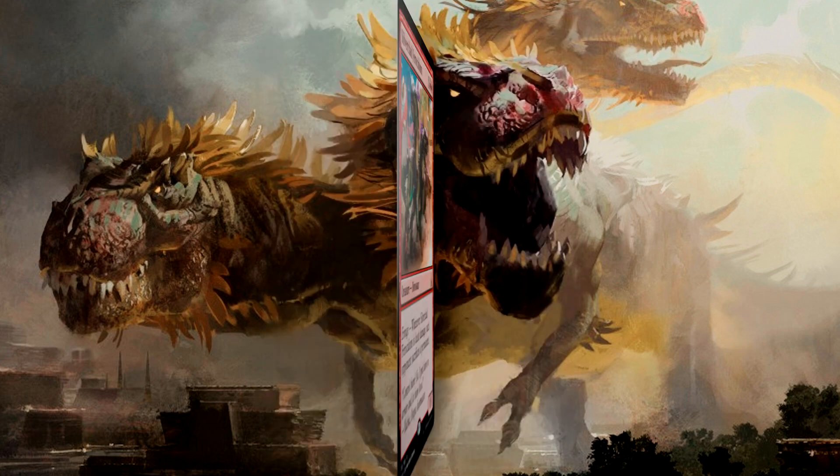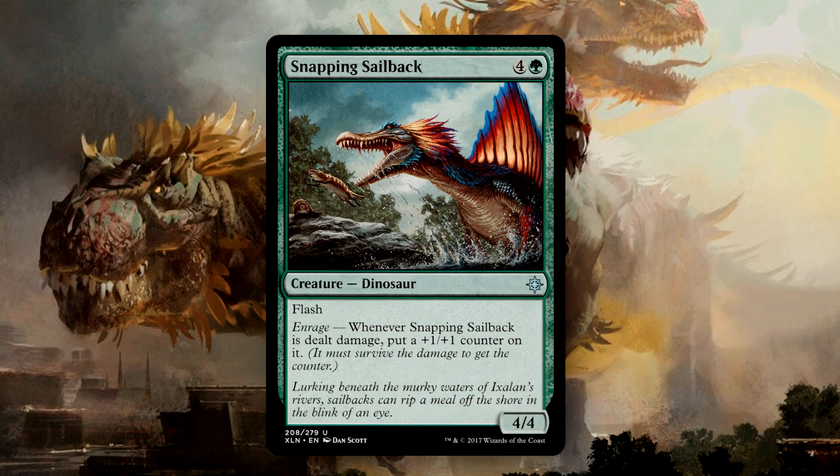In the same vein, the Snapping Sailback is very much the larger version of the Ceratops, getting a +1/+1 counter whenever the Enrage is triggered. This is my favorite Dinosaur to add in, as the Spinosaurus was my favorite Dinosaur. Everyone's all about the T-Rex and the Raptors — the debate stands whether the Rex was a predator or a scavenger, and the Raptors aren't scientifically accurate. The Spinosaurus was literally the Dinosaur version of a crocodile; this thing was an apex predator of its time.